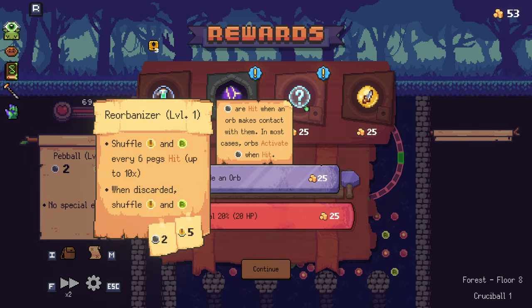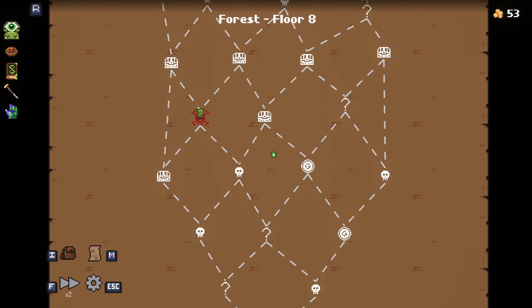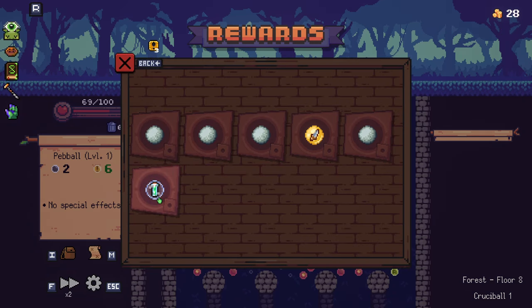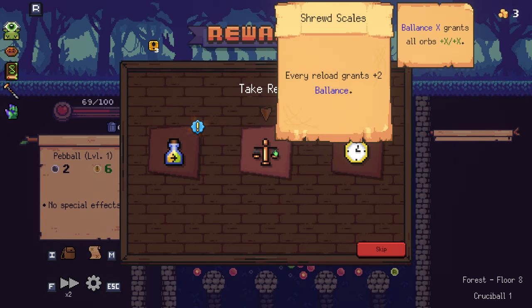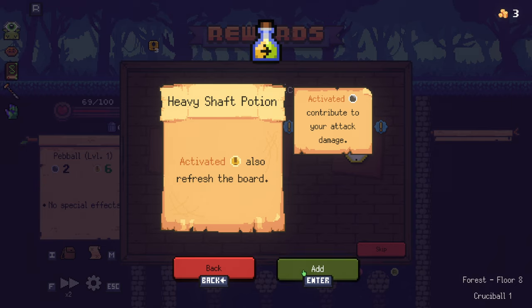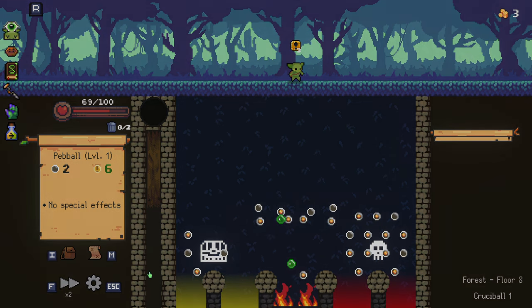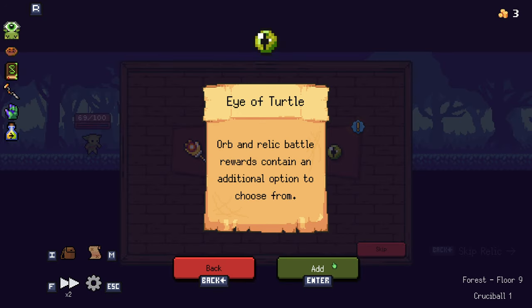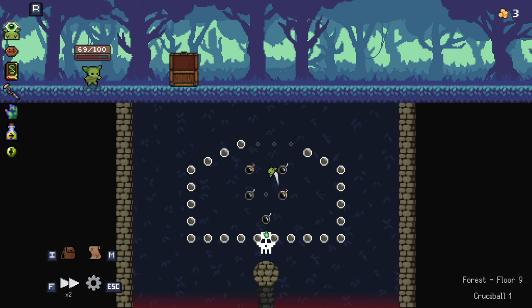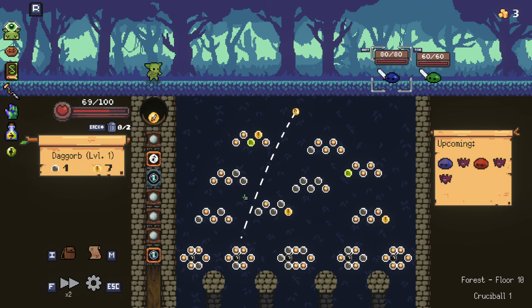We could take another one of those — that seems like an interesting idea. What's our map looking like for shops? We've not gotten any shops on the path we're taking. I think I'm going to do that. Oh, crits also refresh the board — that's really good. Yeah, we'll go with it. Crits also refresh the board — that seems very useful to us. Orb and relic battle rewards come down an additional option — yes, very nice. Having the extra reward option could be super useful.